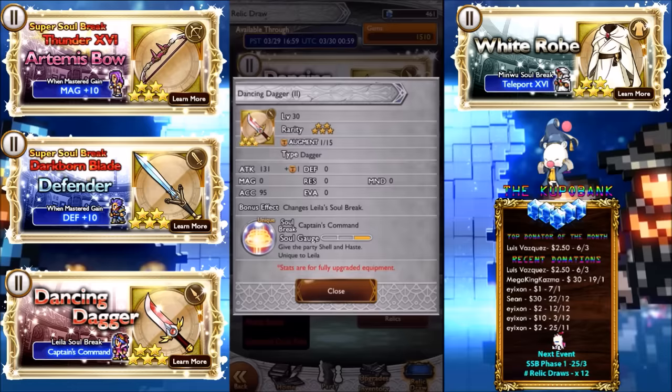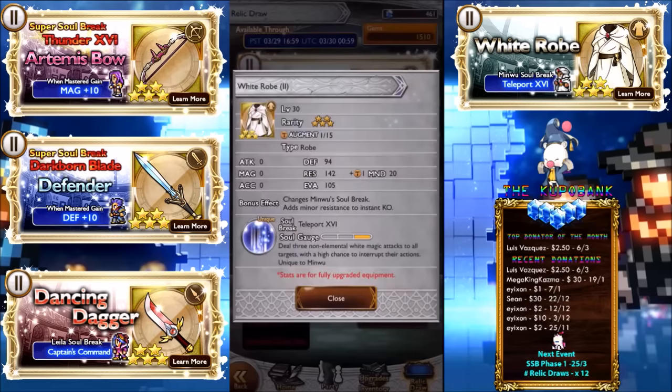Dancing Dagger gives the party Shell and Haste. The first thing I thought of was that this will stack really well with Edward's soul break, which does Protect and major Regen — so those two together will be absolutely fantastic. Funny enough it's a dagger with 131 attack, just had to mention that.